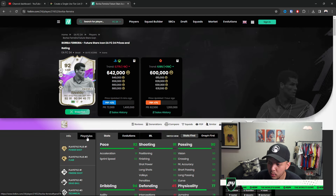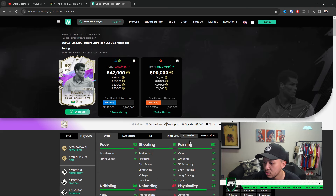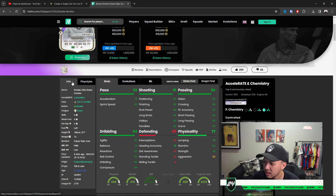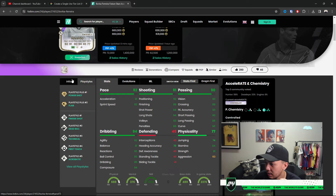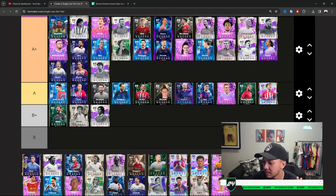Rivaldo — very tough one. Where did I place him? As an attacker I think he has better weak foot — that's always been holding him back. Rivaldo is a solid card, there are better options. 81 balance throws him off, especially as a CAM. Better as a winger — close to S as a CAM, A Plus does make sense. But with the passing being nice, I'll place him at S — I don't think he's on the level of Del Piero or Berkamp, he's a little bit better. Placing him at S.